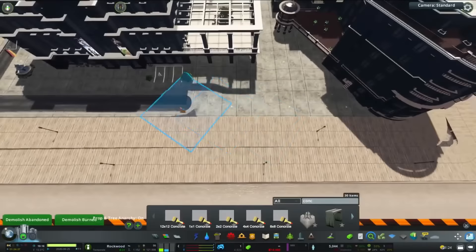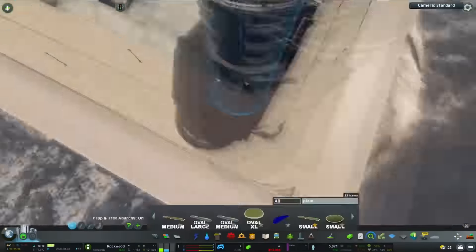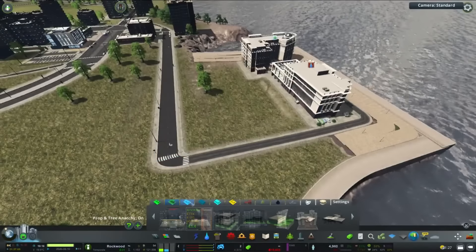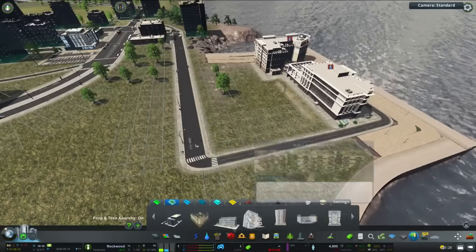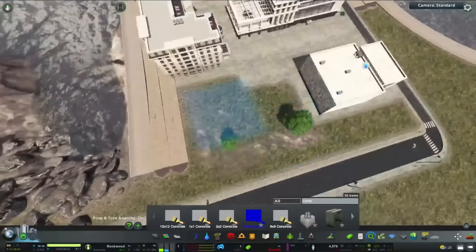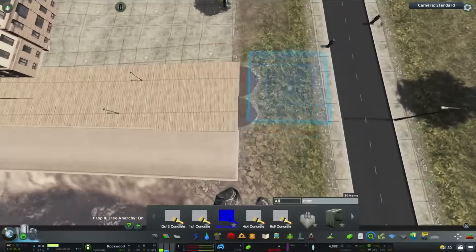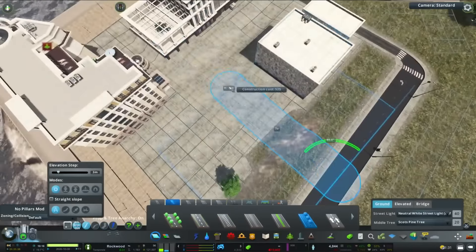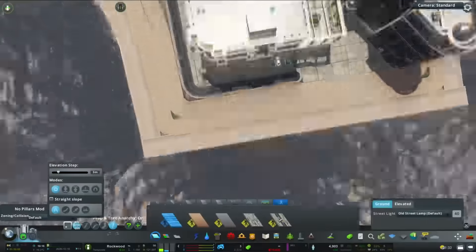We're coming back to this square area from the last episode, where I sort of glitched the quays into each other to make a right angle, because you can't actually make a right angle with the quays straight up. I used the Move It tool to move them into each other, and it does mess up the terrain a little bit — you can't smooth it out because the terrain-terraforming tool is bounded by the rules of the quays. The way I got around that was using buildings and paths, then the Move It tool to actually lift up the terrain.